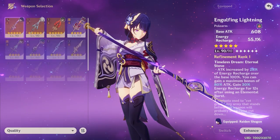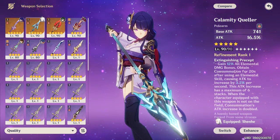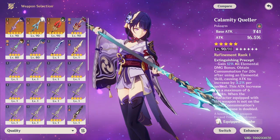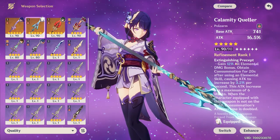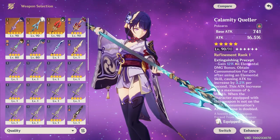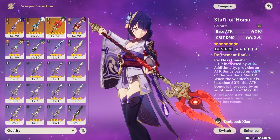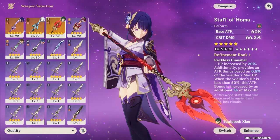Then we have specialty weapons. The main one that comes to mind is Calamity Queller. I honestly hate specialty weapons — they've been doing it more and more hardcore lately. For me it doesn't really matter since every new character I summon gets their signature weapon anyway. But it just feels bad for it to be tailored so specifically to one character that it's average or worse for everyone else. Like Calamity Queller can be used all right on Xiao — basically just him. Then we have Staff of Homa — good old OG Staff of Homa. Use it on anyone; doesn't matter. It has the crit damage stat and attack bonus based on HP. Everyone has HP. It just works.